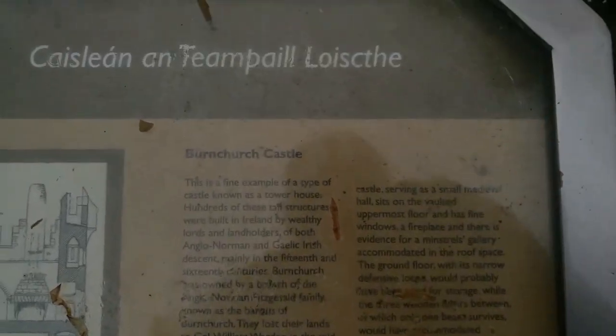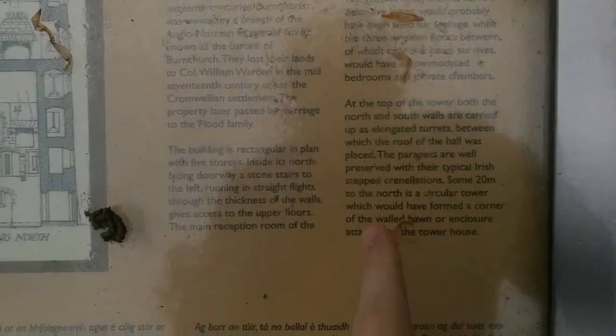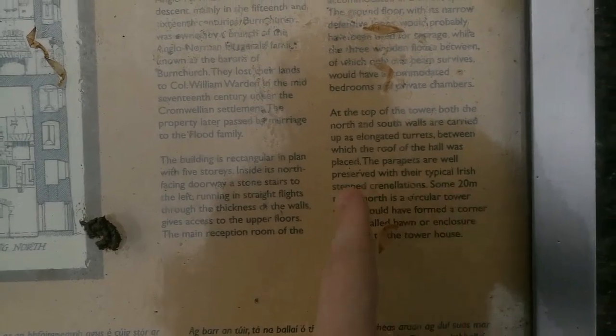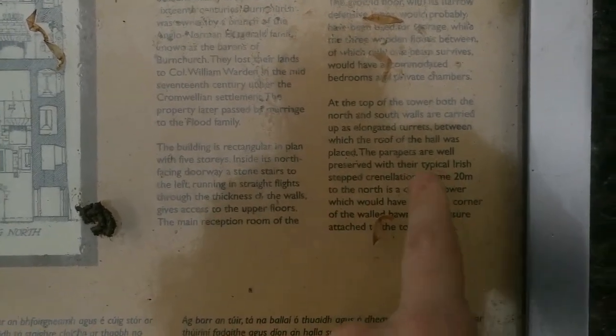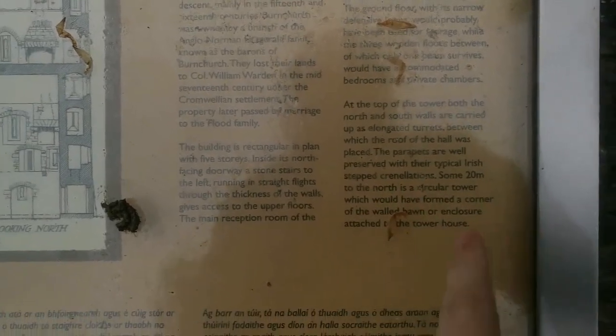The five storeys make up the structure. It's managed by the Office of Public Works. At the top of the tower, both the north and south walls are carried up into elongated turrets, between which the parapets are well preserved with typical Irish stepped crenellations, some 20 metres to the north.